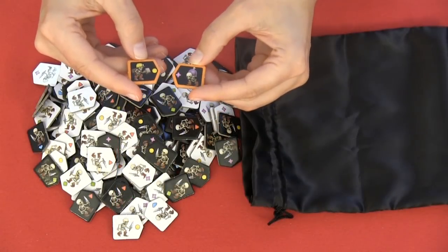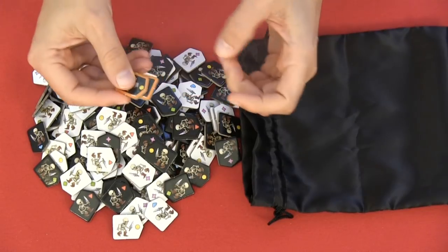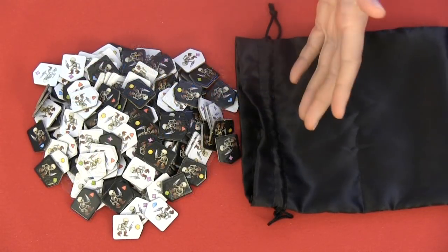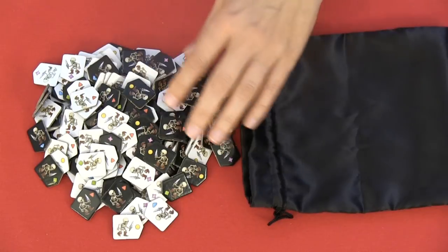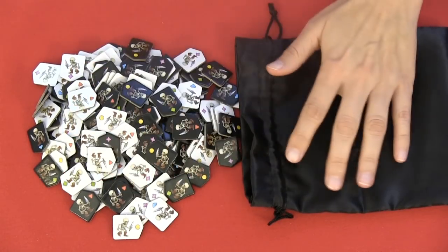These skeletons with the orange border you will not use in the basic version of the game. You can put them back into the box. For the basic game, you will need all these 180 skeletons. You will take all these and put them into the bag.